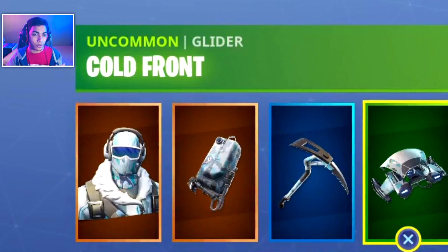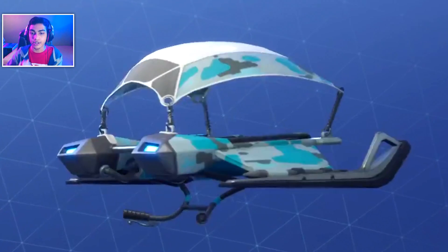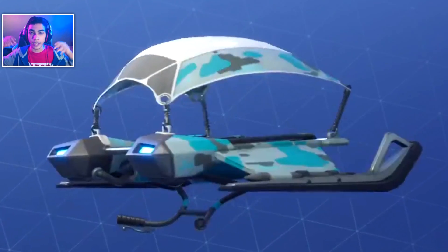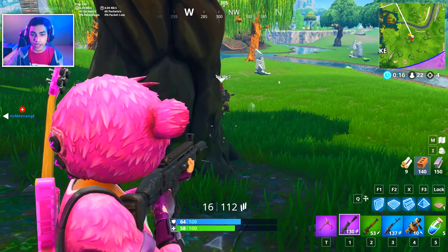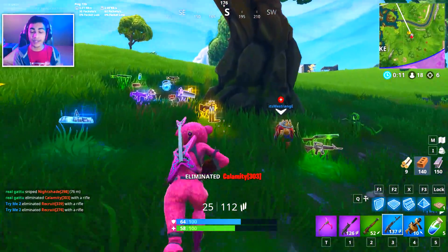Moving on to the glider for this bundle, it's going to be an uncommon glider called Cold Front. Just by looking at this glider, it has blue lights on it, so maybe when you are gliding it will show blue trails coming out of your glider.